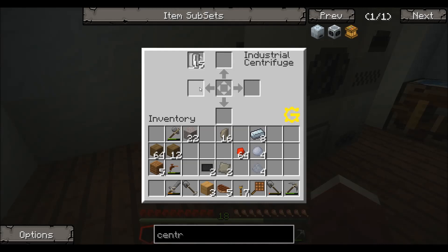Now the way this works is that you put your input in the center slot. You put it right here in the middle and it's going to run, and the output goes into these four slots. It's just done this way because it's a centrifuge — it spins — so that's why they do it that way.